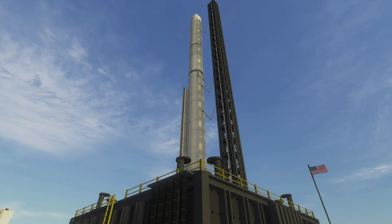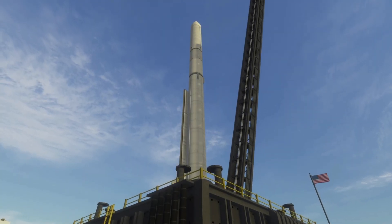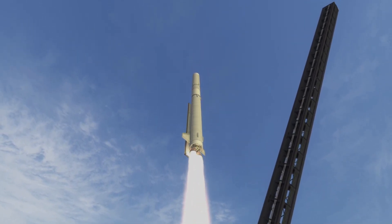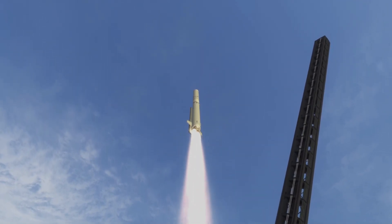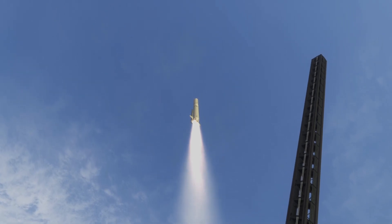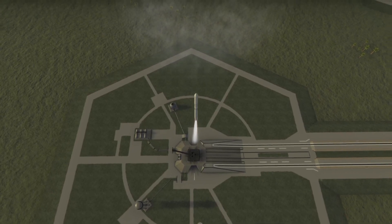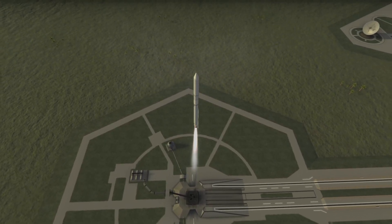Hello and welcome to Orbiting Brick. In today's video is another interesting launch vehicle design. And as you can see, as the vehicle incredibly slowly lifts off the pad, the thrust-to-weight ratio is only 1.11 at launch.